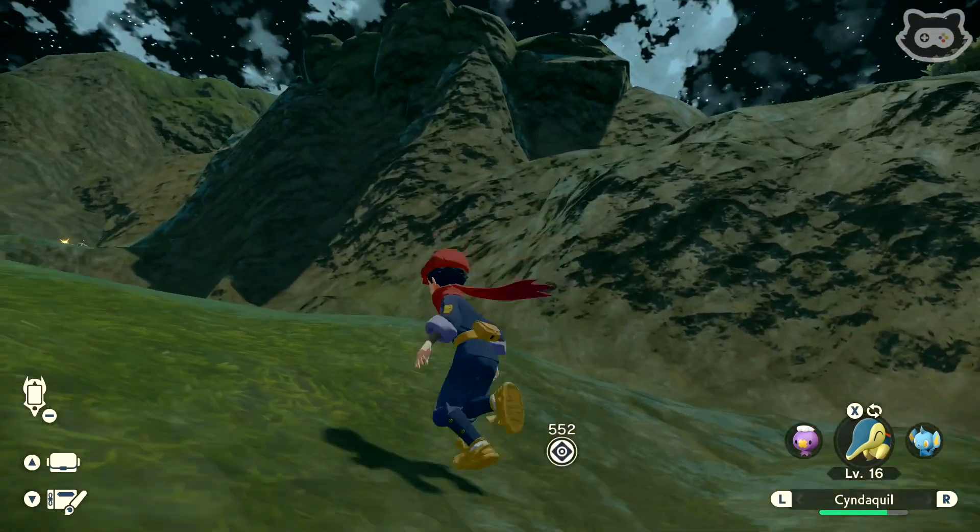Yay, we got it! I wish you could look at the research whilst in battle. Fire should be critical hits - whoa, the defense stats were raised! Don't poison our Cyndaquil. There we go - defeated! How do we get across here?